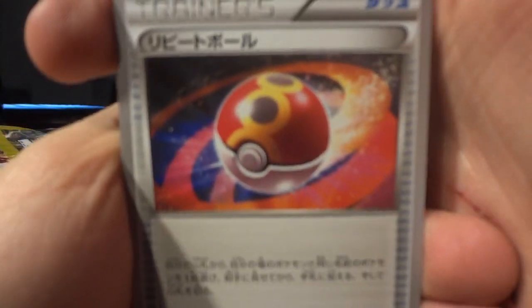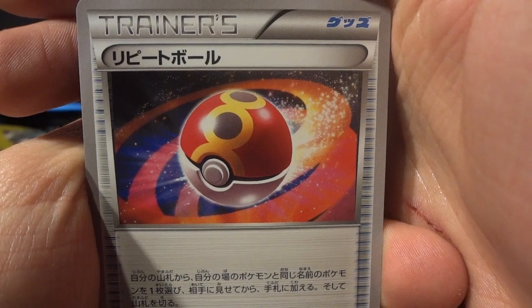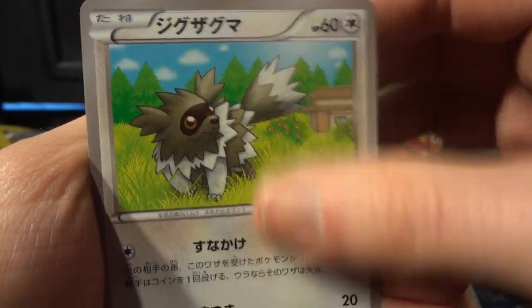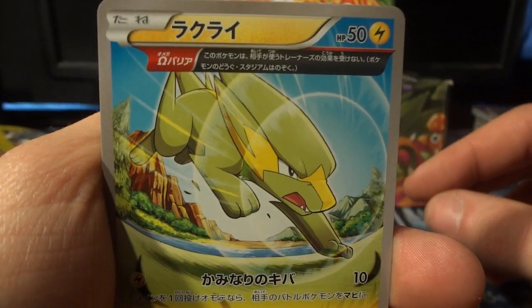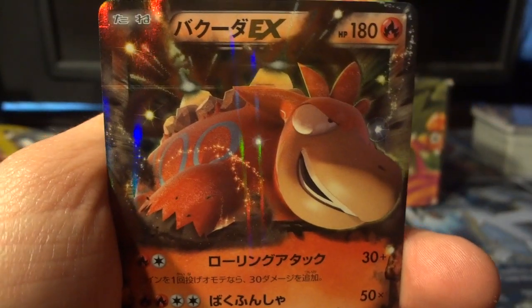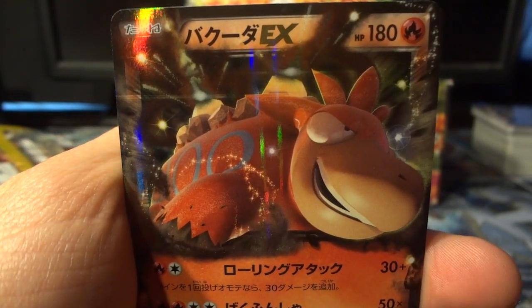As always we're aiming for two hollows or better. This is some kind of pokeball, maybe a repeat ball or something like that. Zigzagoon. There's an Ancient Trait Electrike — haven't been able to say Ancient Trait in quite a while. And a Camerupt EX. That is awesome.